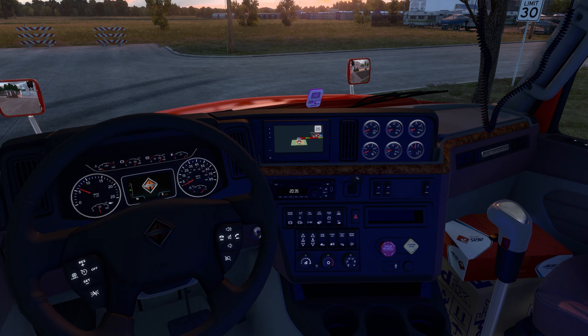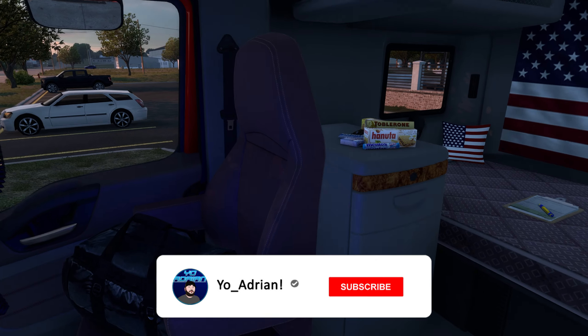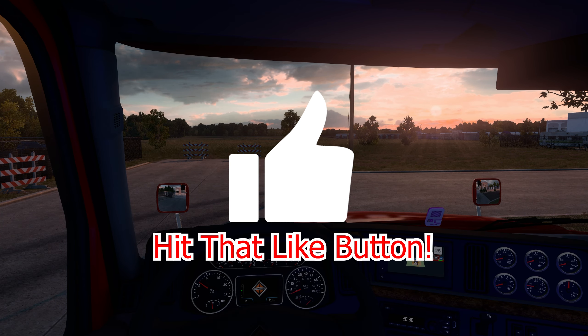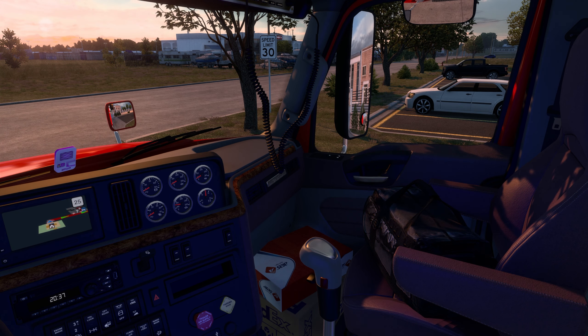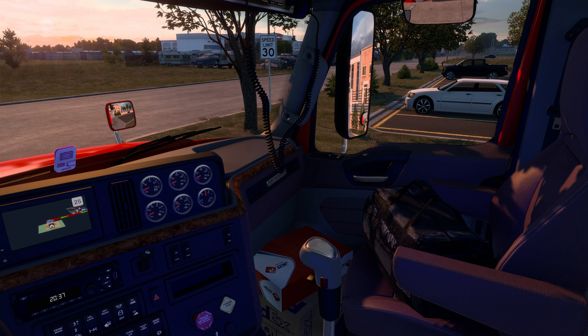Here we are in the interior — basically the same interior as the LT on the Pro Star. I'm not sure if that's how it is in real life, but I think they just copied the interior. The sun is going down, nice little sunset here. We don't currently have our trailer; we're about 40 miles away from it. We're picking up a frack tank and heading to Omaha. We're currently in Lincoln, Nebraska, so it's about 140 miles.